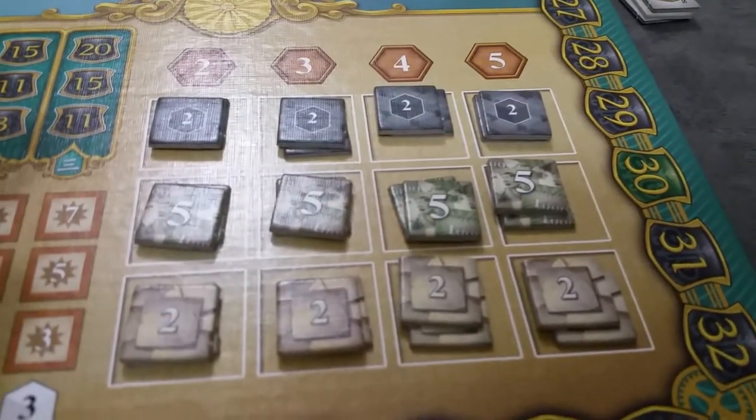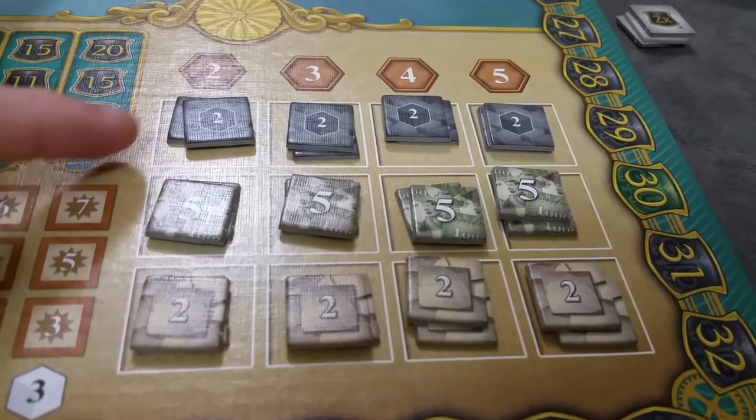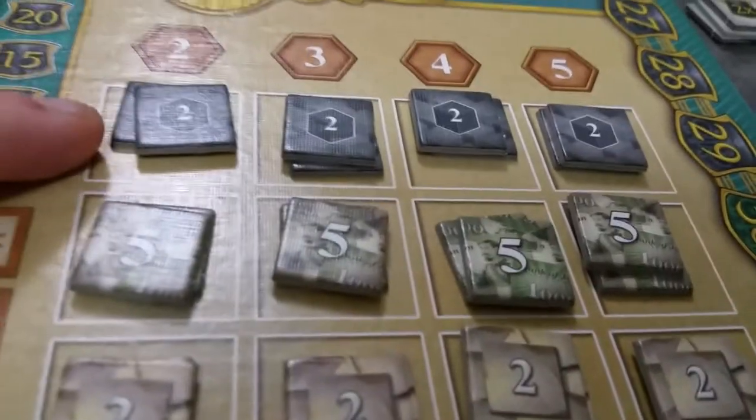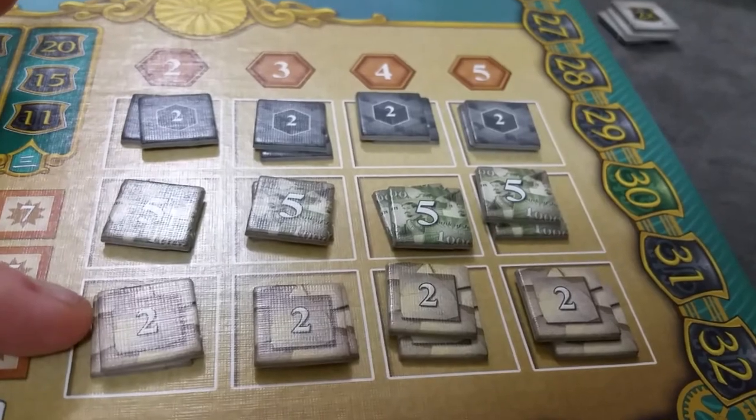Since it's a full four-player game, we didn't randomly remove any. Each victory point column has two of each type — coal, money, and blueprint emperor reward tiles. The three, four, and five victory point tiles each go in their respective columns.